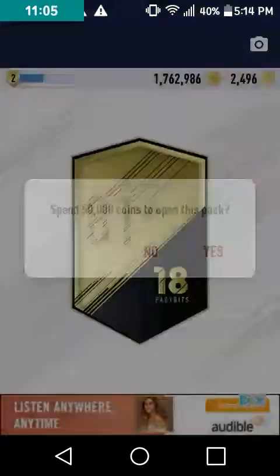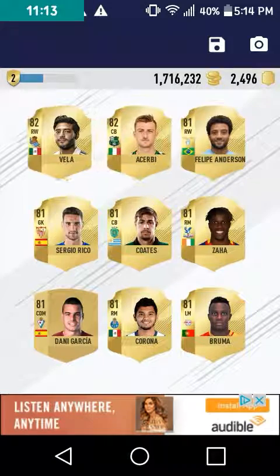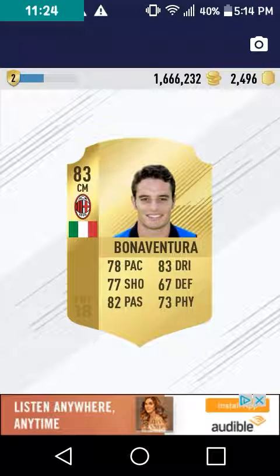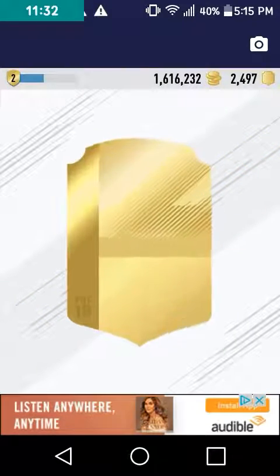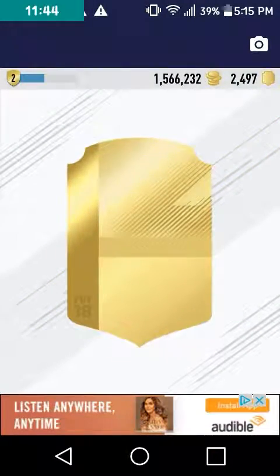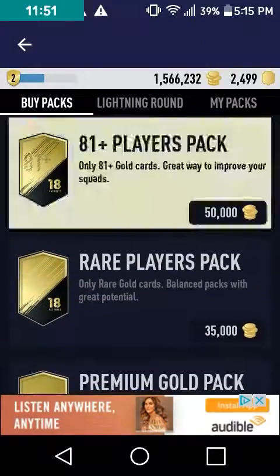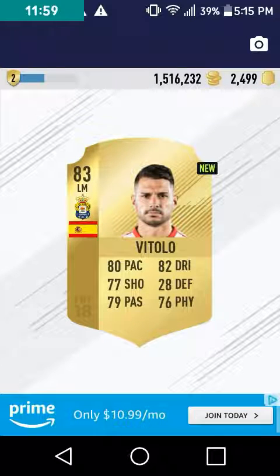Well, I guess I have a title for the video now — I packed a legend. We only got three more packs after this one. Who's this? Bonaventura. Come on — we only have two more packs and then I'm going to show you guys some of my players. The ones I deleted were just duplicates. Maybe I'll do squad building challenges. I also have a FIFA Draft app where you can make FIFA drafts. It's the last pack — it's new at least, but it's Vitolo.